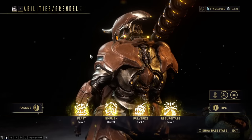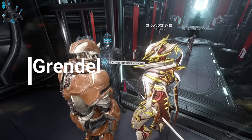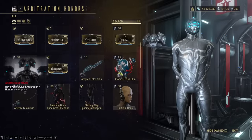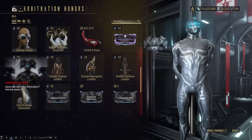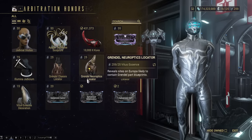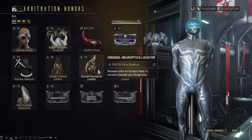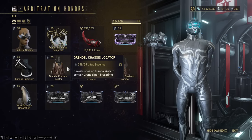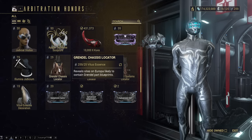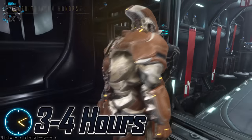Grendel. The main blueprint is acquired from the market. In order to unlock the nodes where Grendel's parts can be found, you will need to play Arbitration to acquire 25 Vitus Essence for each Locator. The Locator will unlock a unique mission where you cannot use your gear, mods, or elemental bonuses on your weapons. For each of these missions, however, you are guaranteed to get at least one of Grendel's parts.